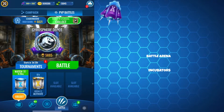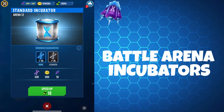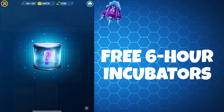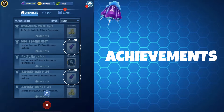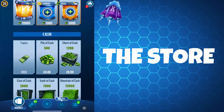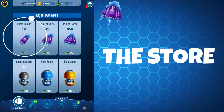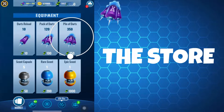Battle incubators and strike event incubators also provide darts as a reward for your battling skills. The free six-hour incubator also includes darts, so make sure you open them every six hours. Completing specific achievements will also reward you with darts. You can also purchase darts in the store — 10 darts for 10 cash, 120 darts for 100 cash, and 350 darts for 250 cash.